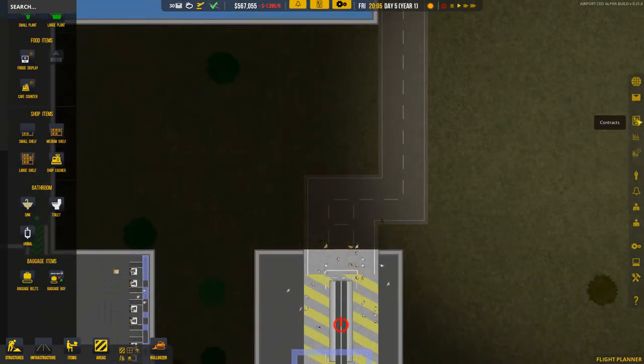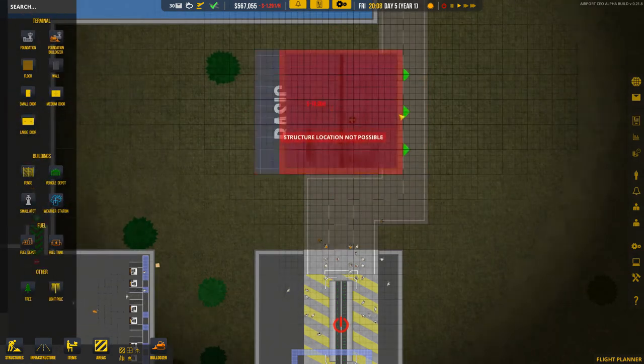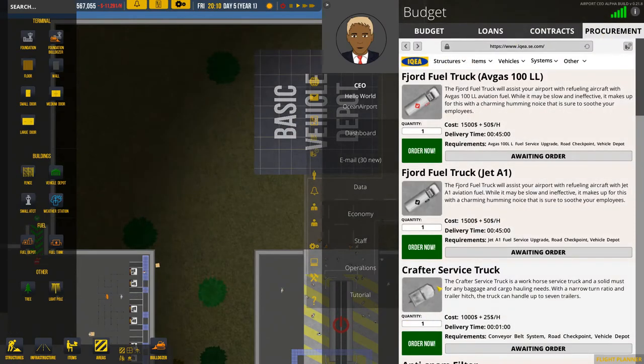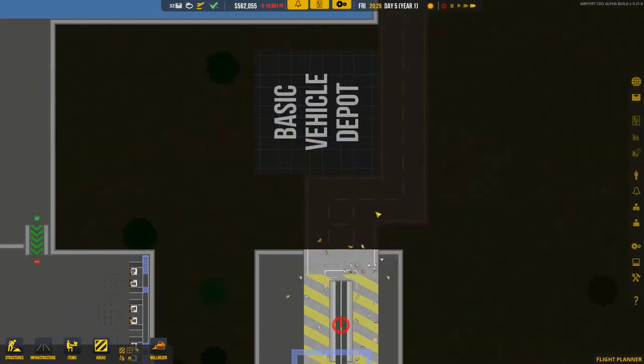Now we can start building a vehicle depot a little bit closer by and order some service trucks. Under Procurement there are Crafter service trucks — we want some of those. Let's order five of them.